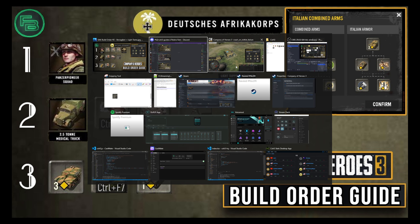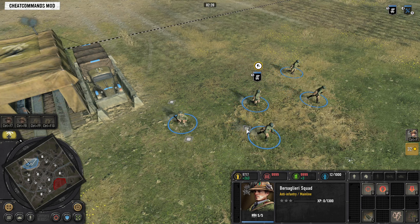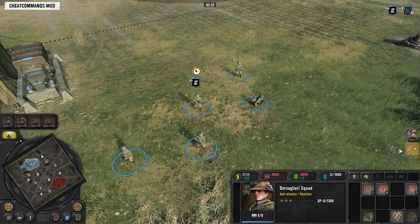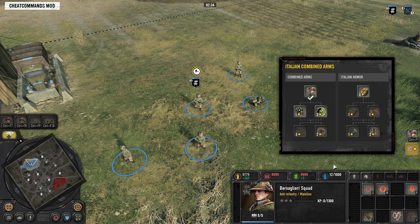I'm going to grab our Italian Combined Arms, grab my Bersiglieri, and here at the very start I can call them in. If you're not very familiar with these units, they're a mainline anti-infantry unit — they don't have any AT capabilities, so we'll talk more about that in this build. You're going to upgrade these over time with veterancy. You can grab the Bersiglieri Bolster for an additional squad member, and even get a Beretta Light Machine Gun. They sprint around the battlefield and are a great unit to mass.